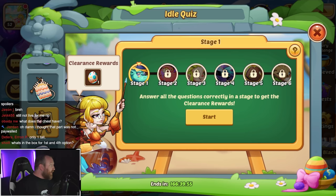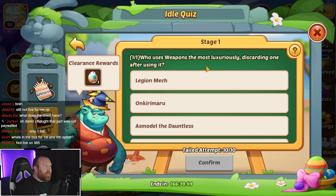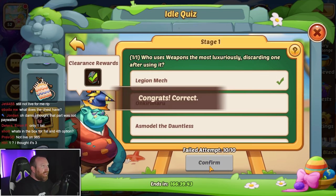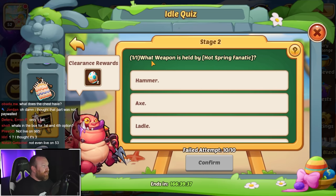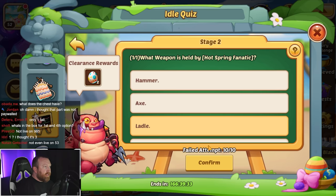We're going to do all these questions — we already answered all of them from the live stream. First: who uses weapons most luxuriously, discarding after using one? It is the Legion Mech, which is Rogan's skin. Second question: what weapon is held by the hot spring fanatic? That's going to be the ladle — Fiona's skin.